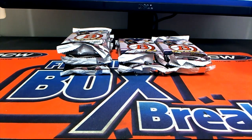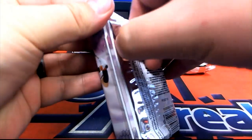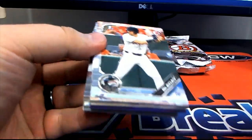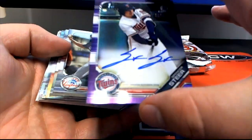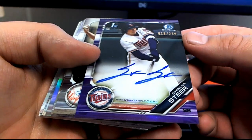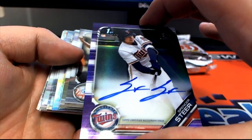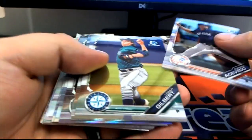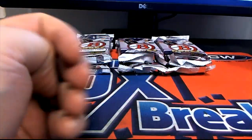Going crazy. Here we go — Spencer Steer, alright. 18 of 250 right there. Nice chrome auto refractor. Nice one for the Twins, all right. And let me see — Twins, there's AV coming out to you, Arturo. Nice one for AV. Super nice.